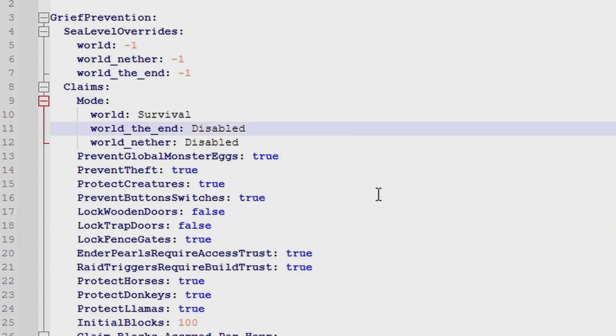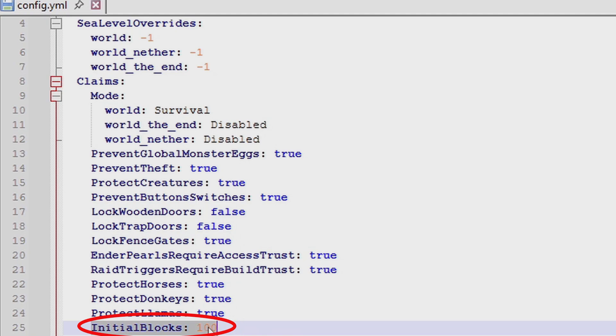I'm going to show you what the claiming tool is — at default it's a golden shovel — and how to configure the blocks that players can use to claim. If they only have a hundred blocks, they can only claim a hundred blocks on the server. Going down to initial blocks, when a new player joins, they'll have 100 blocks.